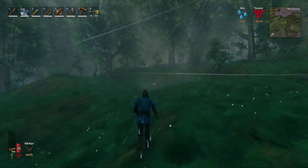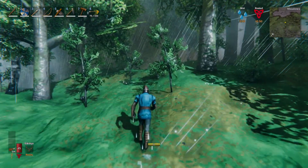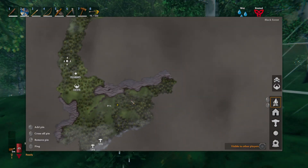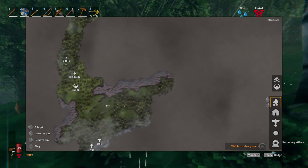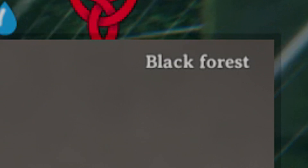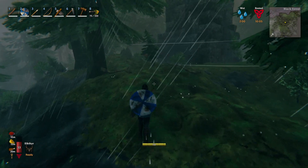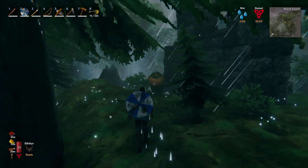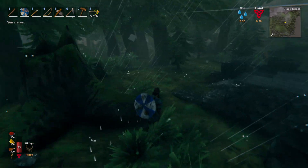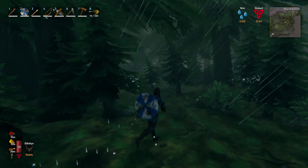Once you know where a Black Forest is, it's always a good idea to mark that general area on your map. As soon as you move your cursor over a section of the map, look in the top right corner and it will highlight telling you whether it's the meadows or the Black Forest. To find a tomb, you're looking for either a pile of stones or a mound. The indicators of a tomb are black crows or skeletons — skeletons always act as guards to tombs.